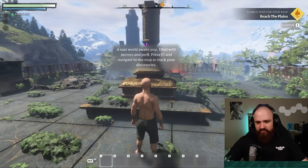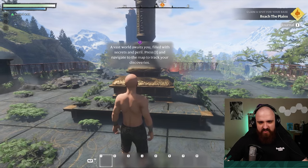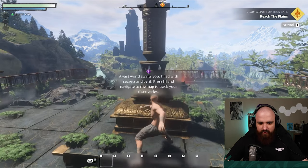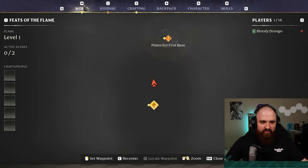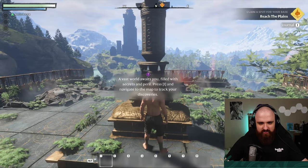A vast world awaits you, filled with secrets and peril. Press 1 and navigate to the map to track your discoveries. Oh, is that I? Okay — so I for inventory and P for first base. Okay, you got it. Let's go and do that.